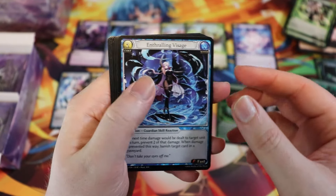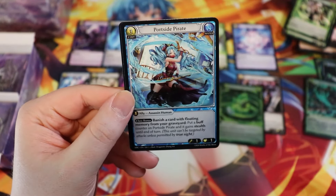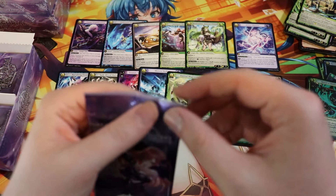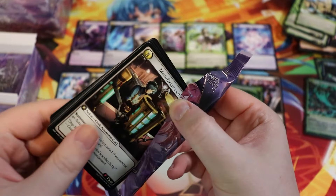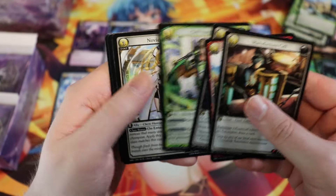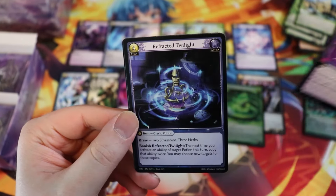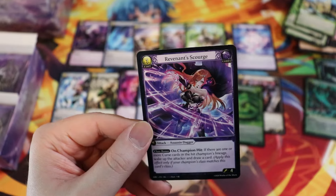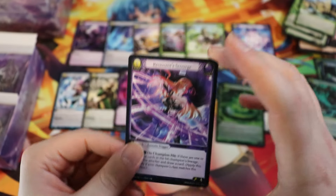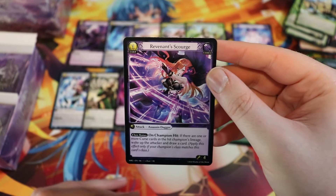Did y'all see the announcement for the next set — Mortal Ambition? It kind of has a Romance of the Three Kingdoms vibe, which makes total sense since they're really expanding into southeast Asia. There's a panda in one of the arts. Tamer art is very cute on that card too. Siphoning Fractal, Refracted Twilight, and then a super rare — Revenant Scourge! Hell yeah, look at that. That's awesome.